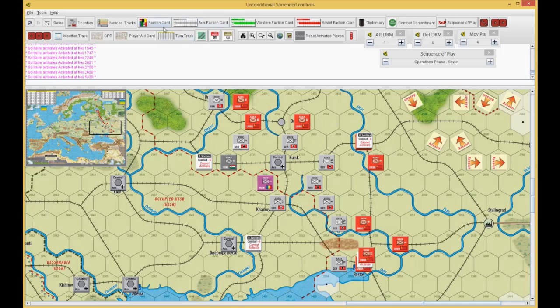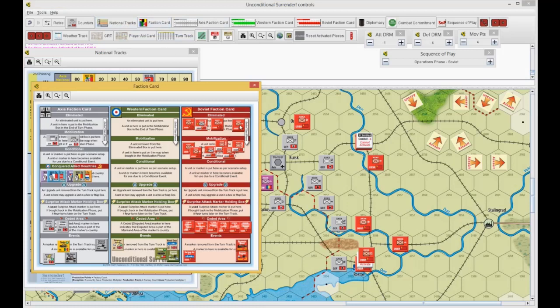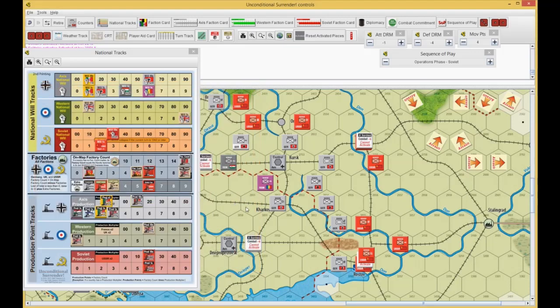I took kind of a hit here — an eight-point will hit. I had six ground units in a city, so I took eight. I only had 40 will points. I can't take eight every turn. This is a quandary for the Russians.